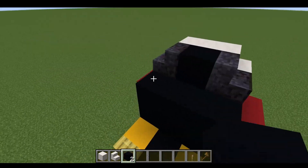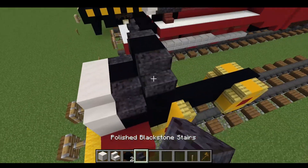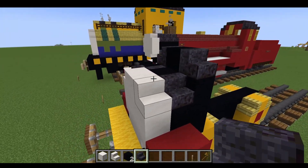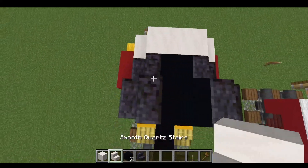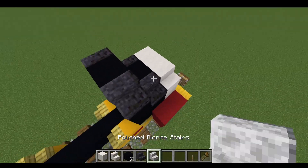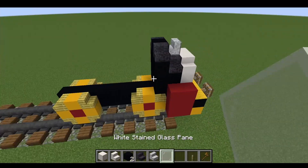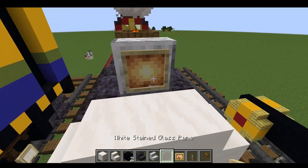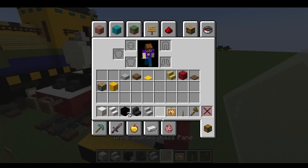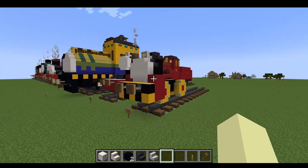Next we're going to rise it up by one — black stone stairs, sorry, not black concrete stairs, that doesn't exist. Some polished diorite stairs, place that like so. Now we're going to get a white stained glass pane and a glow item frame — place that there, turn that like so. So it should look like this so far.